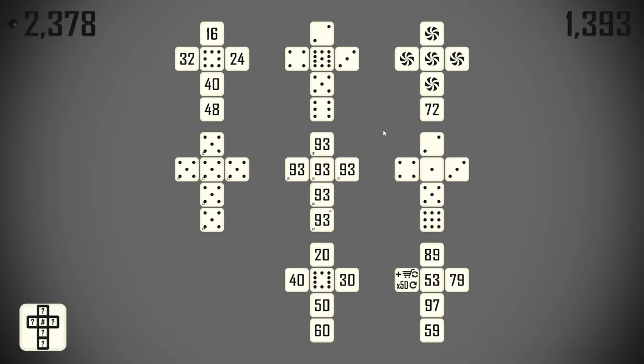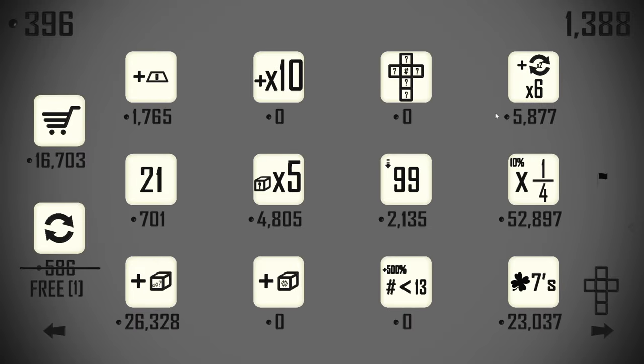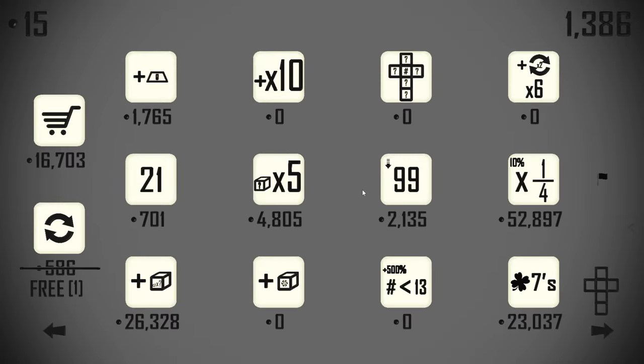We'll take a settle die faces — let's do 11. We'll take a 10x for the die with the voids on. Let's get that rerolling in duplicate for now. We don't need lucky sevens.